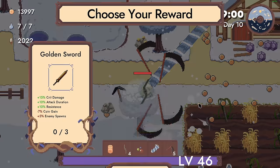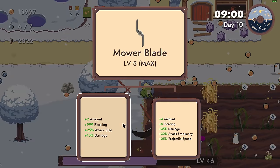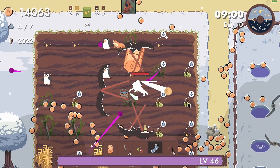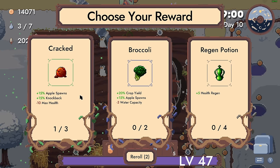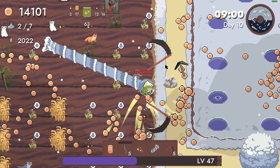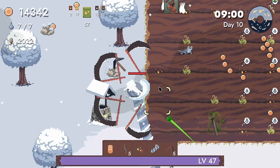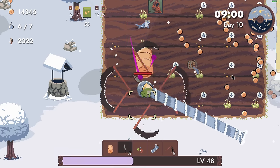Now it's time to harvest again. There are my plants - this will be really good. All of this should be grown unless my animals were a bit lazy with watering. Crop yield and apple spawns, apple spawns and attack speed - perfect. Yes, it says knockback but we know it gets converted. Let's relax here for a moment. We just need more of that, as much as we can.